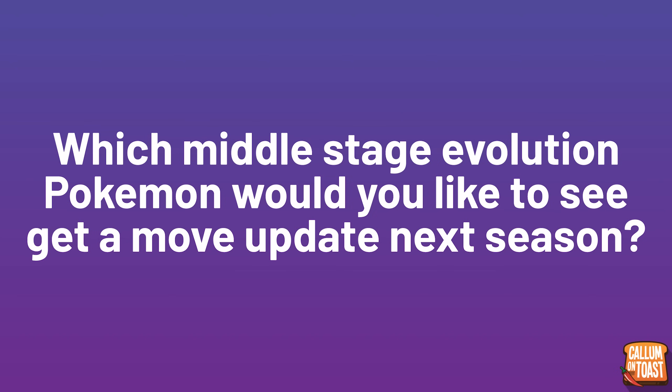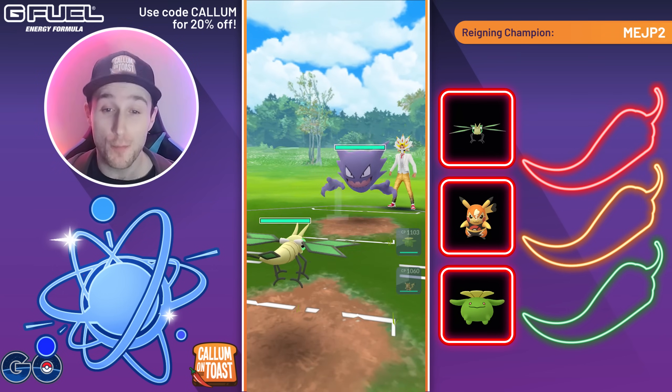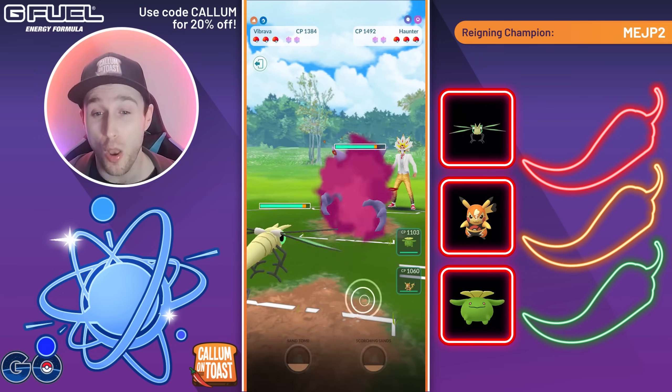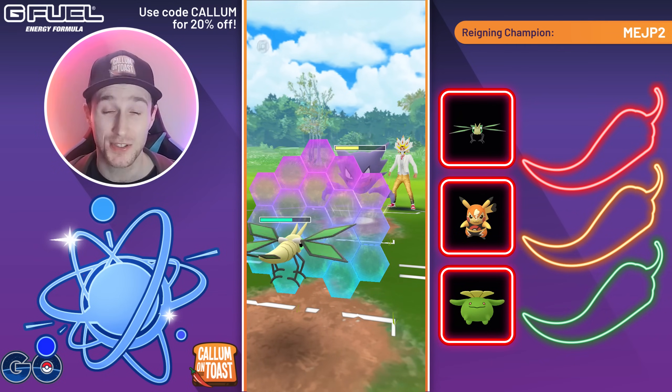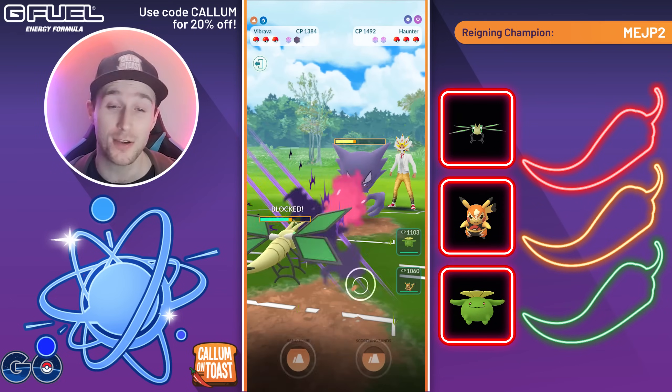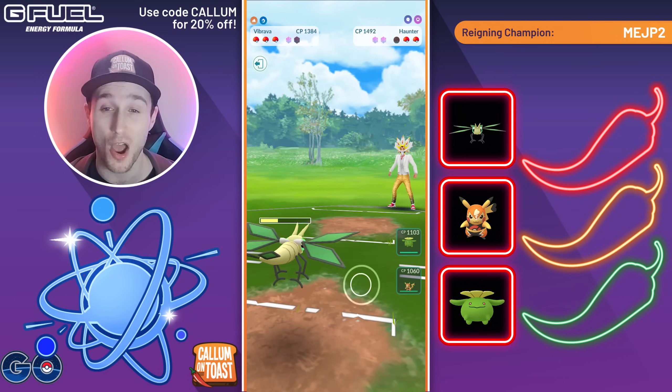Let's get into the battles. Going into the first battle, we've got a level 50 Vibrava leading into Haunter. Like a lot of Dragon Breath users, you can probably just shield once and fully Dragon Breath farm down Haunter, because Haunter is a very glassy Pokemon. So despite Ice Punch being double super effective, we can win the one-shield scenario.